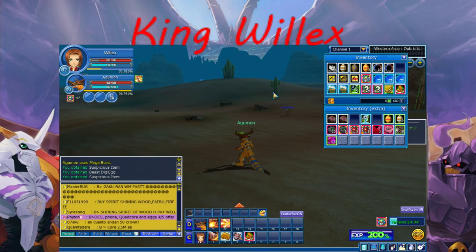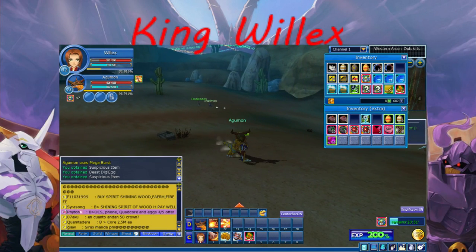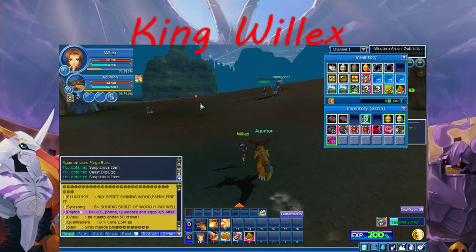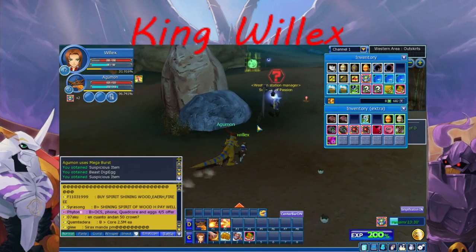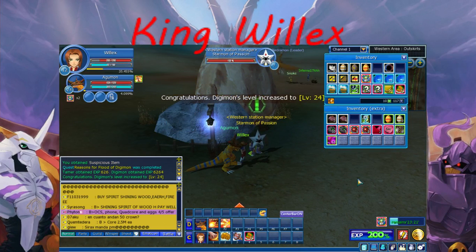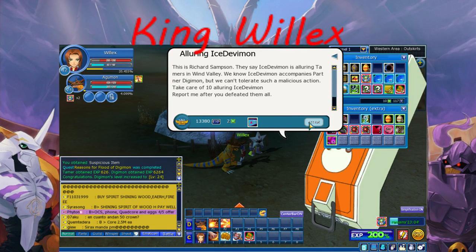We head back to Starmond. Let's see what's going on. Where is Starmond? There you are. Ooh, what's this? Alluring Ice Deddymon. D-Terminal Dungeon Permit. That means we can go down to the first basement of D-Terminal at Datz.